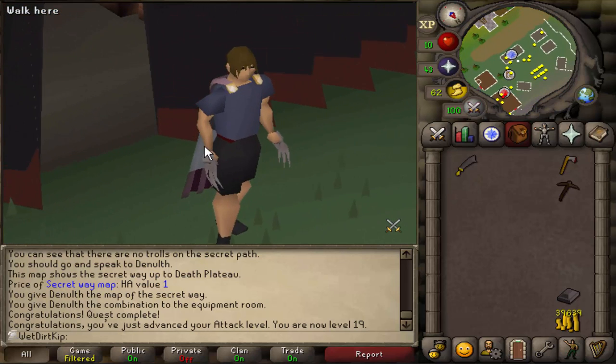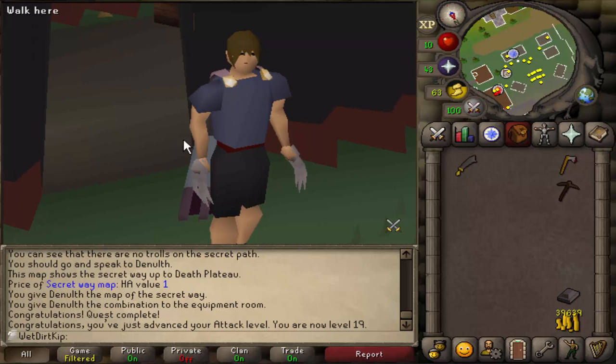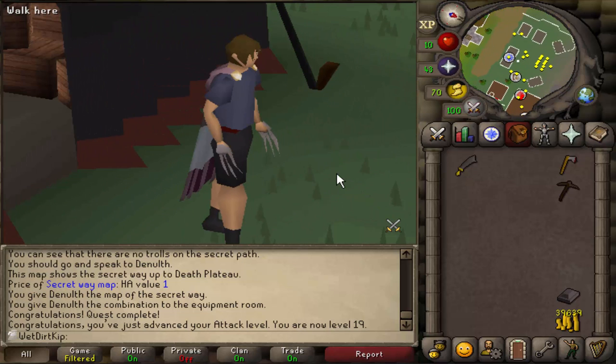Check this out — I feel like freaking Wolverine. Do you guys remember Shredder from Teenage Mutant Ninja Turtles? That's what I feel like right now. Doing this quest also unlocks the ability to buy climbing boots from Tenzing and it only costs 12 coins.